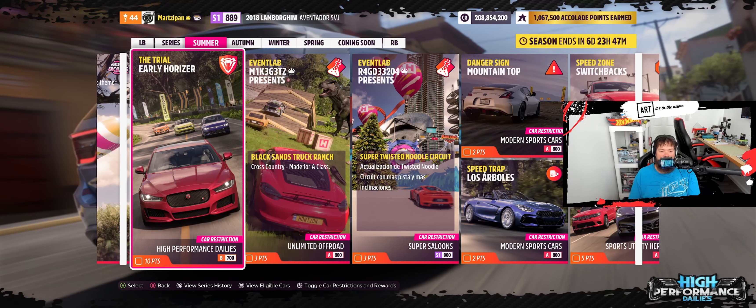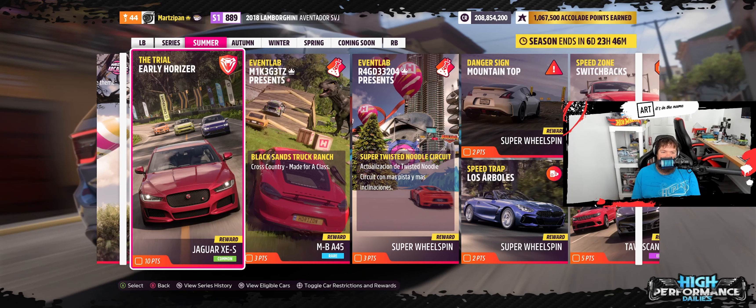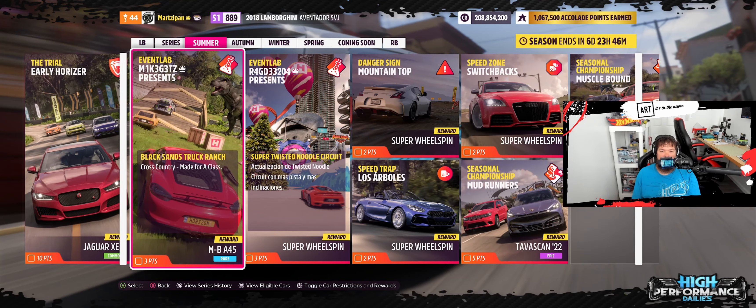High Performance Dailies has a car restriction of B700 — that's actually a pretty cool new category. Usually they show the reward car up front, which is the Jag, and behind we have a Citroën, a Renault, a Lincoln, a VW. They're back to just two event labs, so I'll have to pick another one. I got pretty lucky last week picking the chemical plant, which was the event lab of the month. On Sunday we have Mike Gets and Ragged 33204 — Ragged had that really crazy Ramen Raceway, and this one is called Super Twisted Noodle Circuit.